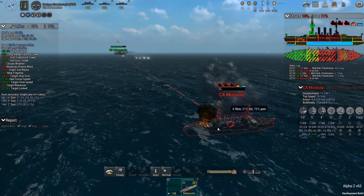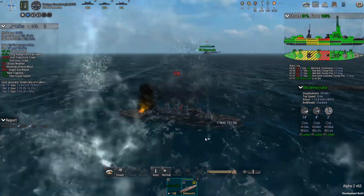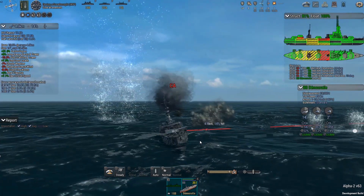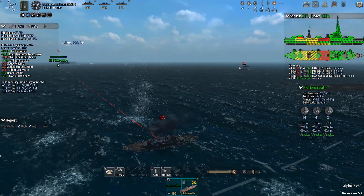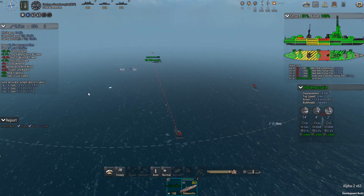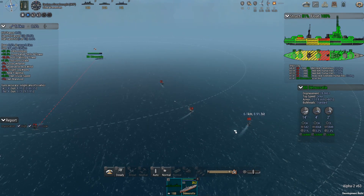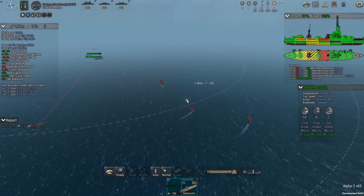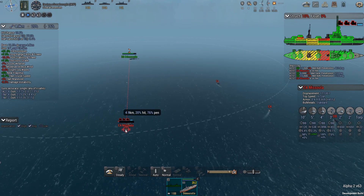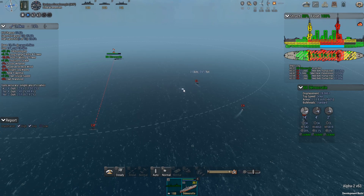The Missoula is already mostly underwater - hopefully it will just continue to sink beneath the waves. It's listing heavily and it's flooding in many different compartments. It doesn't appear we've taken a lot of damage, but we have had quite a number of hits on our deck. That turn away really did a number on how the enemy wanted to face us - they didn't seem to know what to do and just tried to circle around. Hopefully we can pick off a couple of their trailing ships including the Missoula.